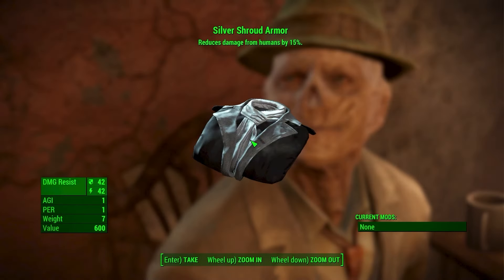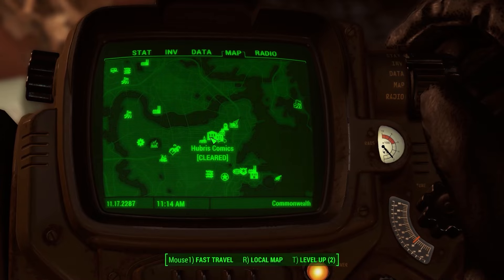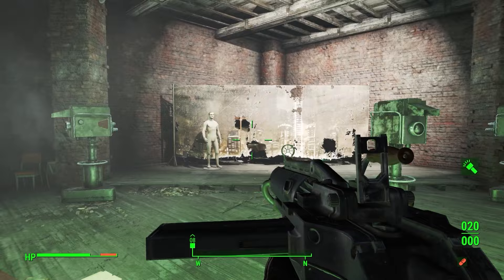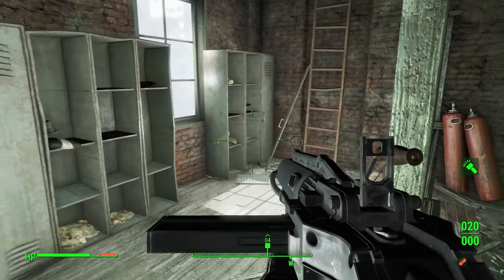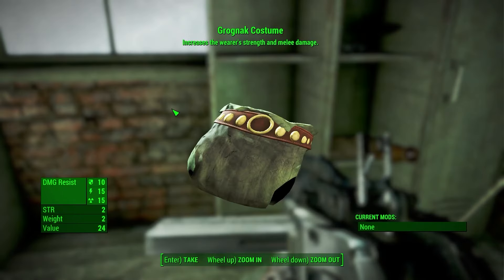A really nice thing about the Silver Shroud outfit is that you are able to upgrade it to increase its damage resistances. The next outfit also comes from Hubris Comics — to the left of the mannequin that was wearing the Silver Shroud outfit, you will find a couple of lockers containing Grognak's costume. This outfit will increase your strength by 2 and increase damage done with melee weapons.